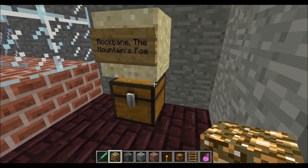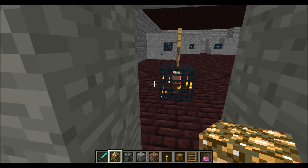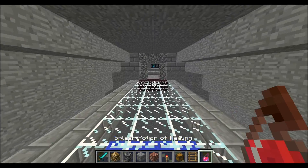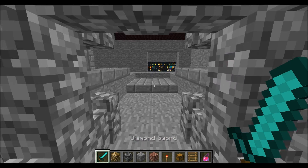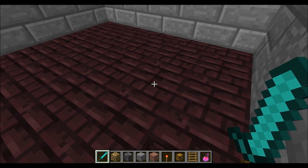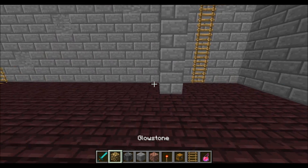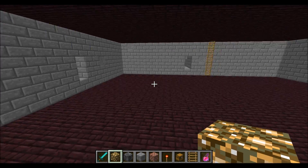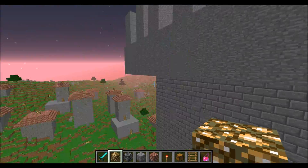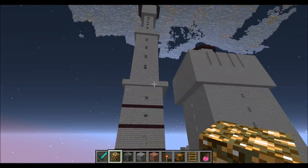Here's an artifact I decided to also put in here — it's the Rockbane, the Mountain's Foe, also from Vex's maps. I put a lot of stuff from Vex's map in my map. I almost feel like I'm stealing a lot of stuff from Vex, but a good huge majority of the map was completely originally mine from scratch that I built, so I think it's okay to copy a few things. Vex basically inspired me to make this entire map, so I did put in a lot of stuff from him.